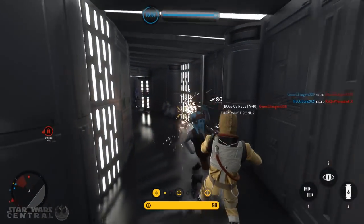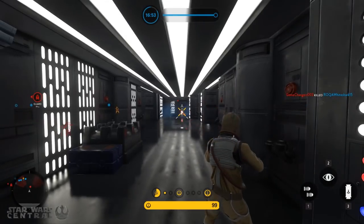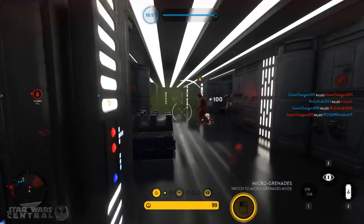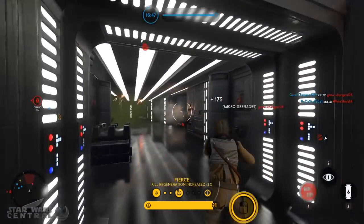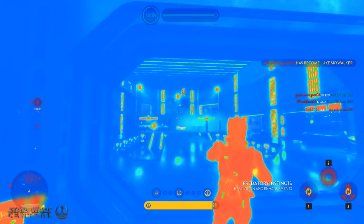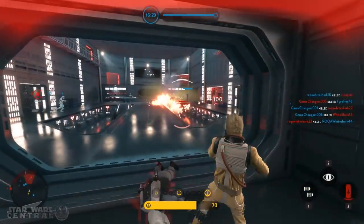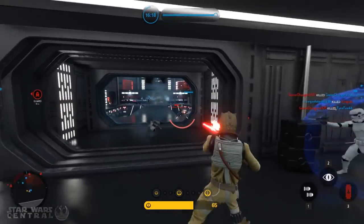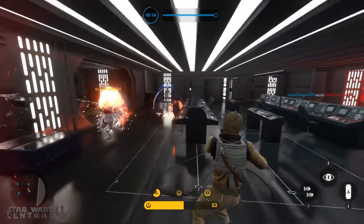The Death Star DLC has brought a ton of new content to Star Wars Battlefront, meaning there is a lot of stuff you need to know how to use to not only help you survive, but also so you can use it to your advantage and get more kills. Today I'll be taking you through 10 important tips about weapons, maps and even star cards that will help you survive the Death Star DLC. My name is Connor and welcome to Star Wars Central.